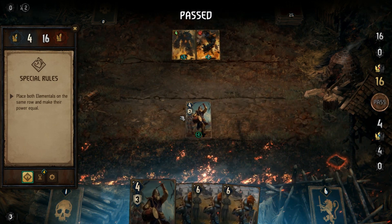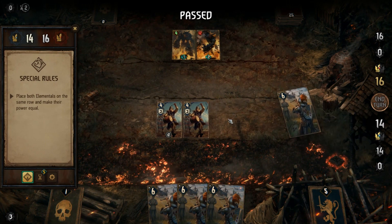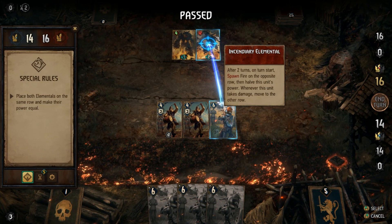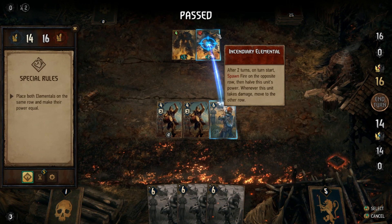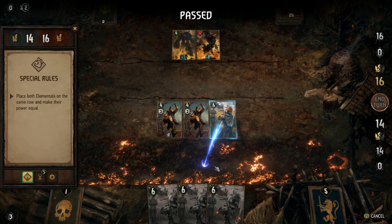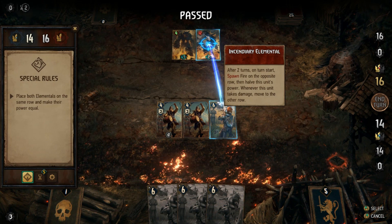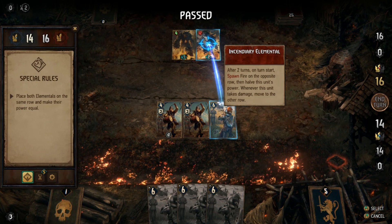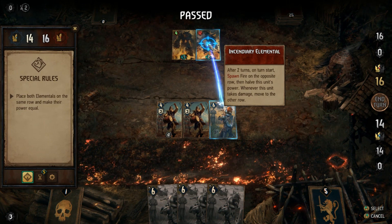Then we're going to put the drummer back down and use this drummer to get a Lyrian Arbalist, and then attack the stronger incendiary elemental. As you can see, this elemental after two turns on turn start will spawn fire, which it has just done down here. After it spawns fire it will half its strength — previously it was on 25 base strength and it's halved to 12.